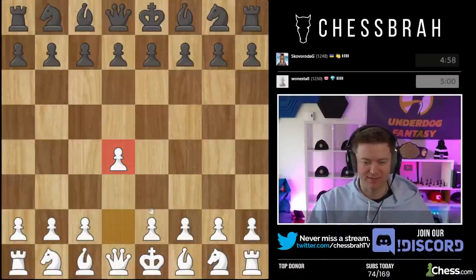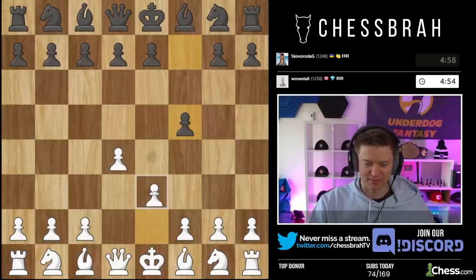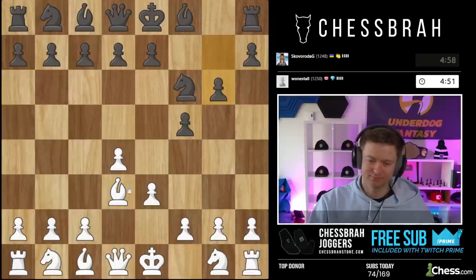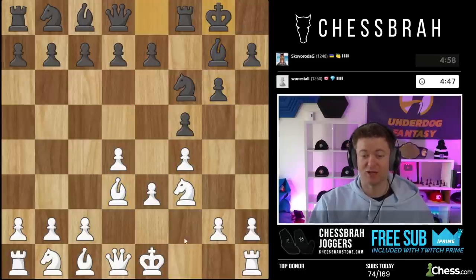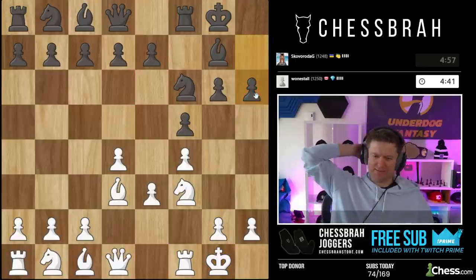Got the white pieces here — d4. We've seen this before; it usually means the Stonewall is a little trickier to get, just because d6 is such a common move in this opening. That really doesn't seem like the right move at all. My first instinct is knight here, but I don't think we can be that direct.